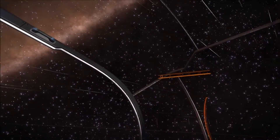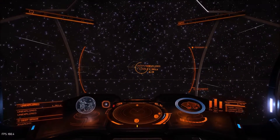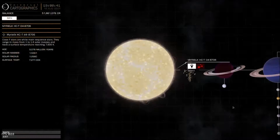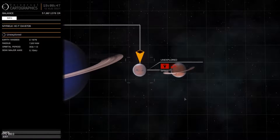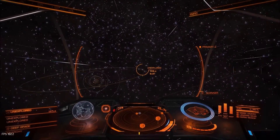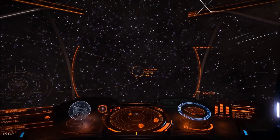The galaxy is just looking fantastic. I've got a surprise for you — it's not an Earth-like planet, but it is two high metal content planets, and they're my favourite ones because they just look fantastic. I'm going to get nice and close to them. Just look at the stars in the distance. It's fantastic.